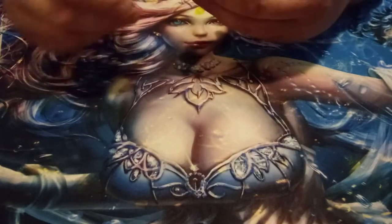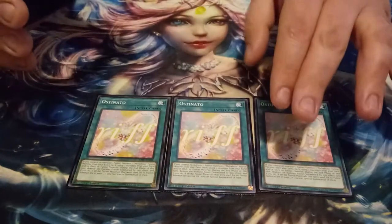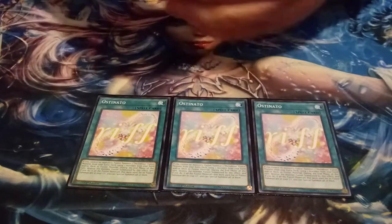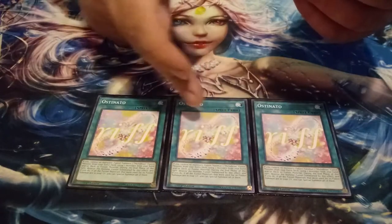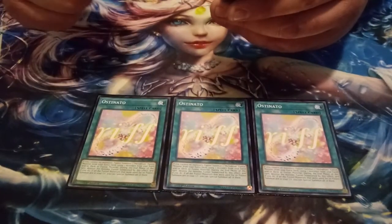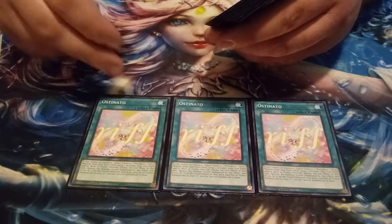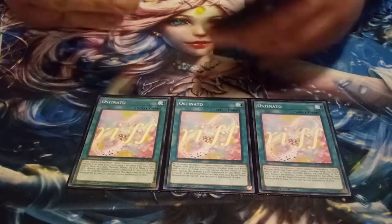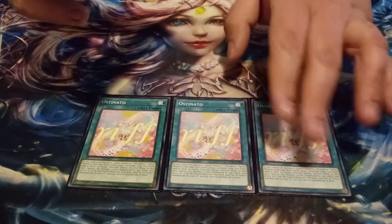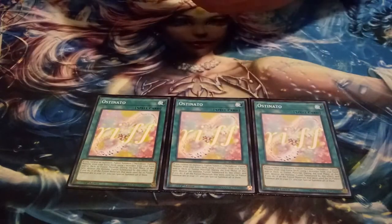For spells, I'm playing three copies of Ostinato — I can never pronounce this card right, I just call it 'Riff' because the art literally says riff on it. This is a fusion card where, if we control the monsters, we fusion summon a Melodious Diva from the extra deck by sending Melodious monsters from the deck to the grave. During the end phase the fusion monster gets destroyed and we can bring back the fusion materials — a nice way to get the Elegy and Aria lock off on turn one.